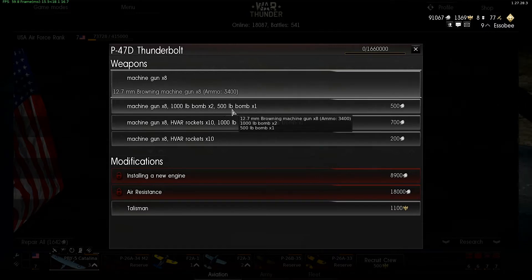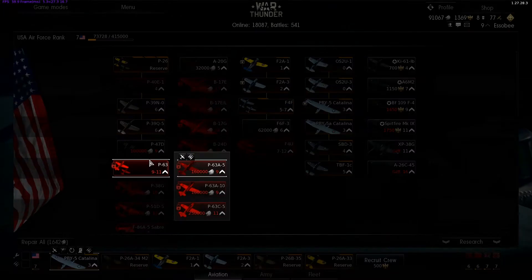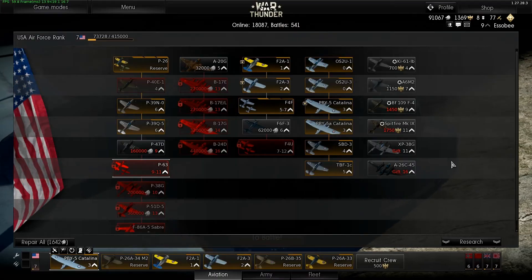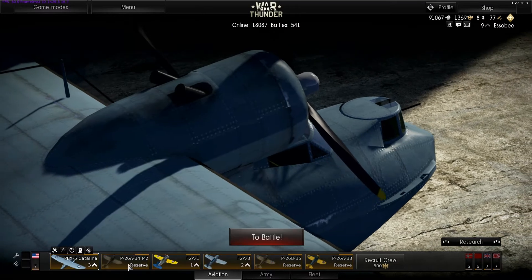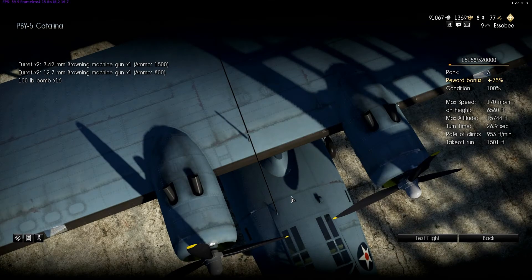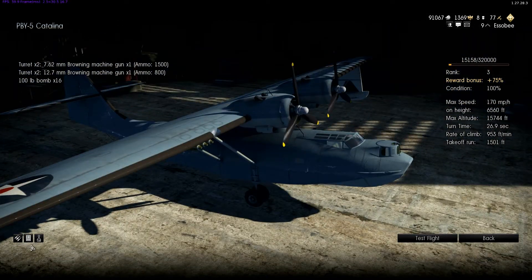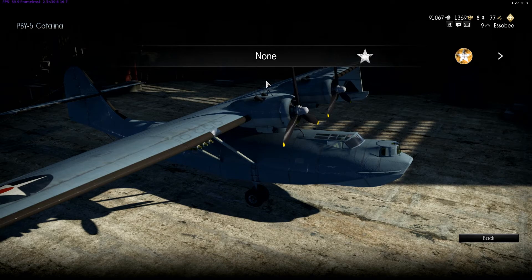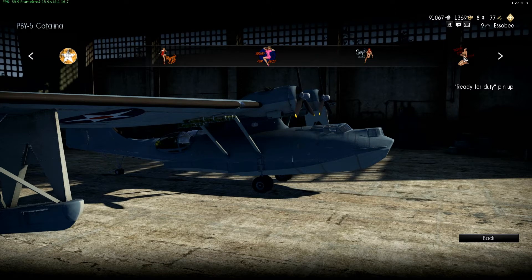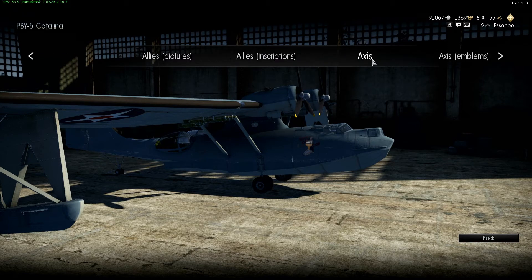The P-47 has all these bomb loadouts as well as rockets. It'll also give you the modifications and upgrades for any plane. You can view it in the hangar, paint it there, and go over the decals. We'll do one real quick — let's put a pinup girl on here.